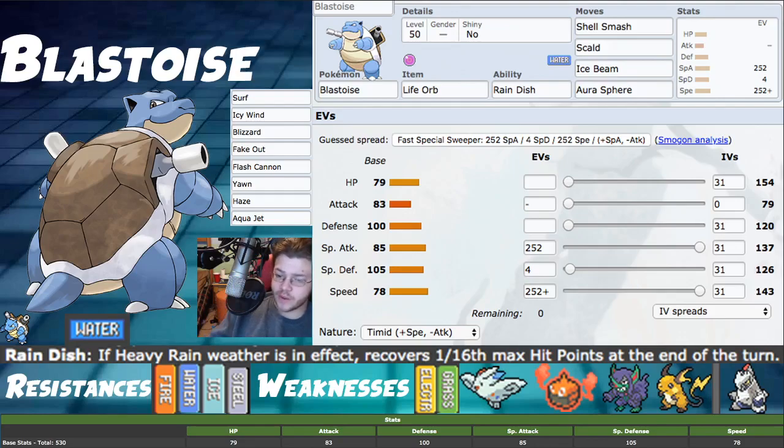So mono Water-type Pokemon — we have resistances to Fire, Water, Ice, and Steel, which is really good. Weaknesses to Electric and Grass, which is solid; both can be patched up. Things like Raichu with Lightning Rod cover Electric, and then things like the Goodra with Sap Sipper you can switch in if your Blastoise is threatened and just get a strong Power Whip out of it.